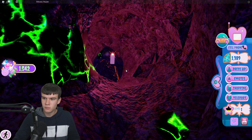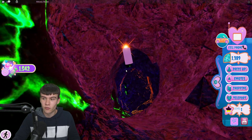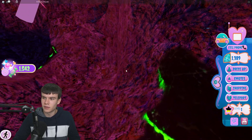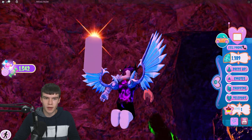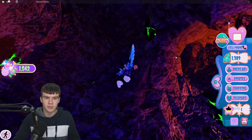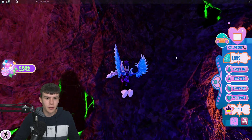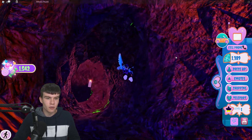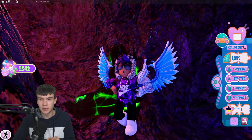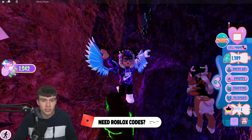Once you are up here, you'll see this candle thing — walk straight forward through it. After that, you're going to find, just up here, a section that's going to be quite hard to get up to, so watch out. To help with this, click on emotes, go to walk packs, and make sure you have the Delicate Princess one equipped — it's going to help you out a ton.